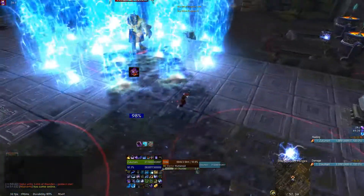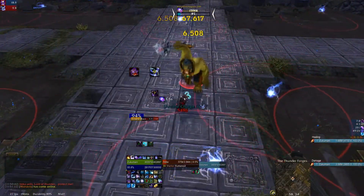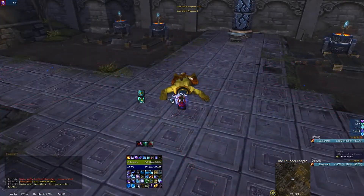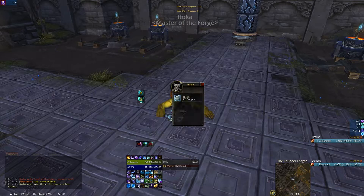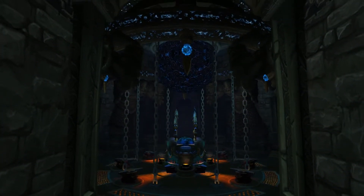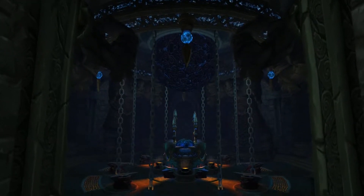I've sped up the footage here to two times speed just to show you guys how it goes to completion. The fight itself is just rinse and repeat — just make sure you don't die to silly stuff. Once he's dead and everything's over, there's this little area to the left of the screen right now, which I'm going to assume is what the lightning forge will look like.